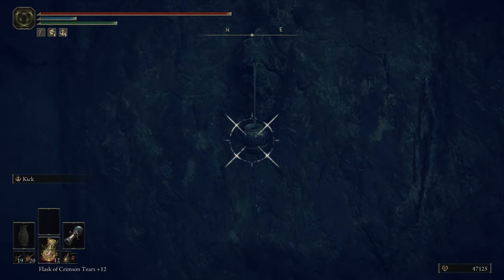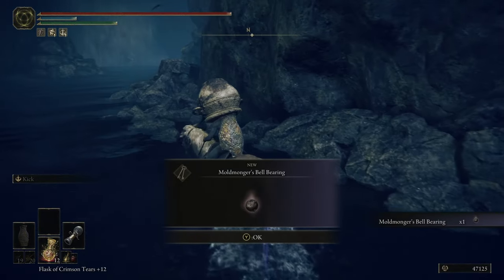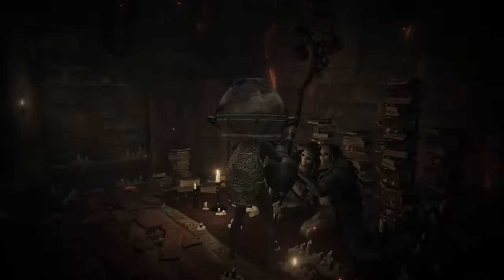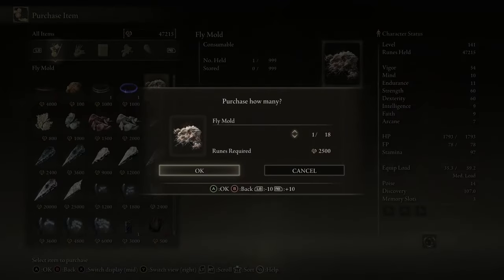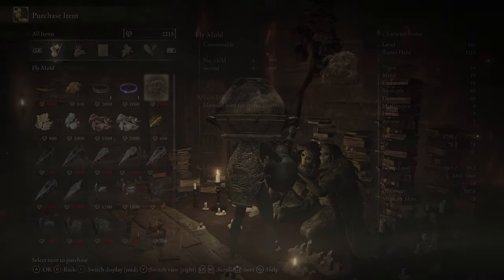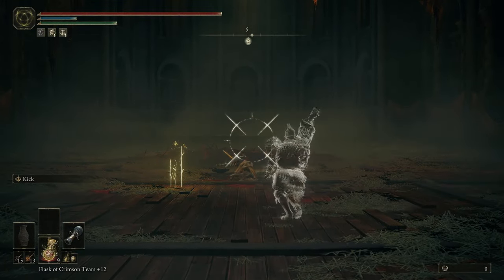Afterwards I went to pick up one of the most important items for this run — another hanging pot that is a bell bearing. This one allows me to purchase fly mold instead of needing to farm it from the fly men. This ingredient is essential for hefty swarm and rot pots.